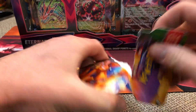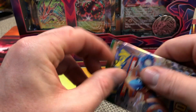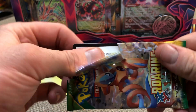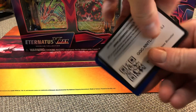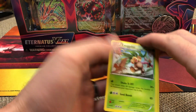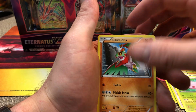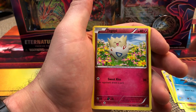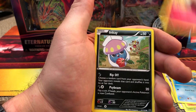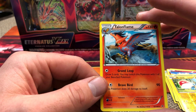Last pack, the Roaring Skies. We got an Executor, Winona, Unown Pheasant, Cascoon, Hawlucha, Wingull, Togepi, Inkay. Voltorb for the reverse. And a Talonflame, non-holographic, for the rare. Alright.